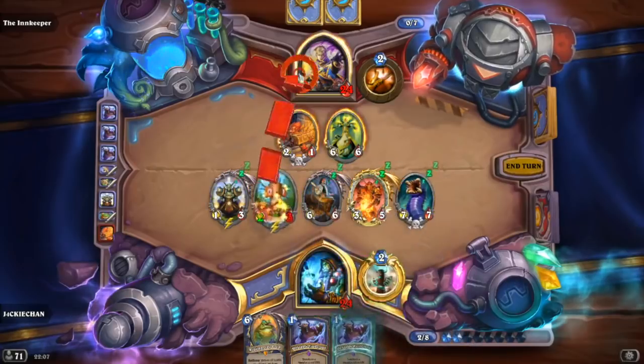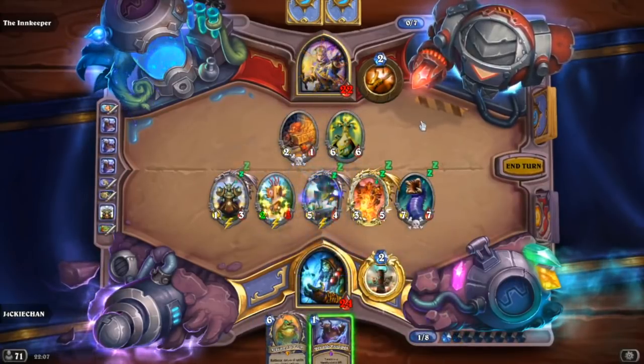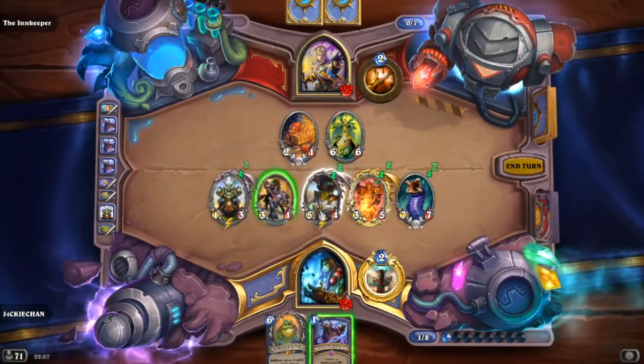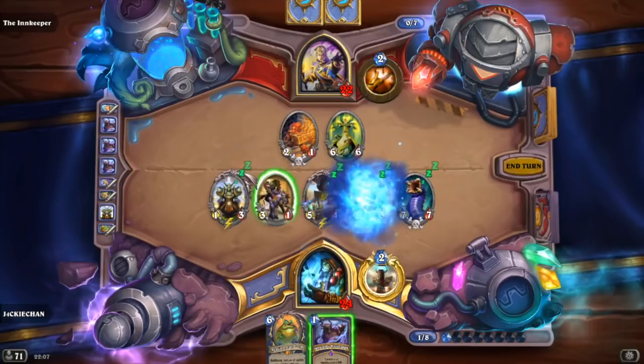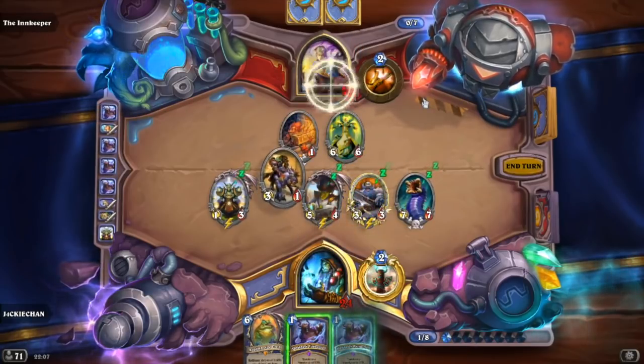Things like Lightning Bolt, Lava Burst, Ancestral Knowledge is an interesting one. There's a lot of possible things you can do with Zentimo — it's going to be a very fun one to try out in a variety of different Shaman decks.